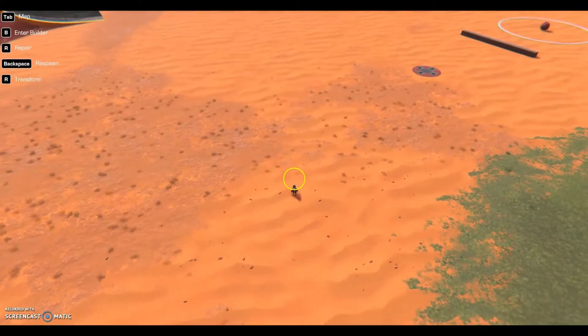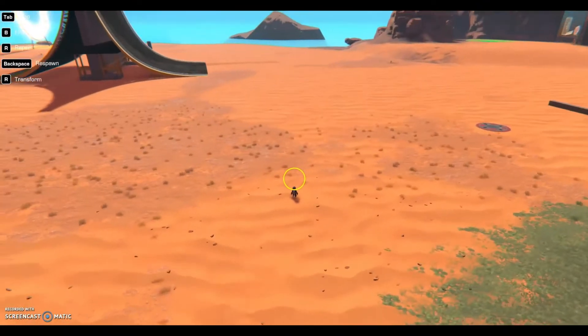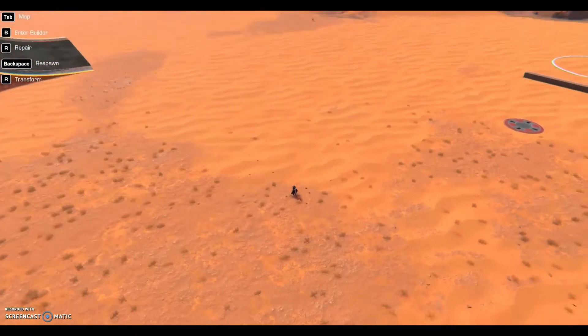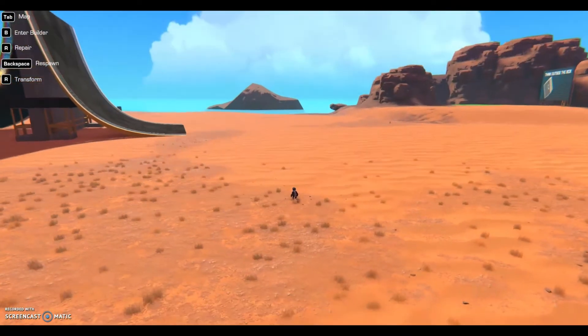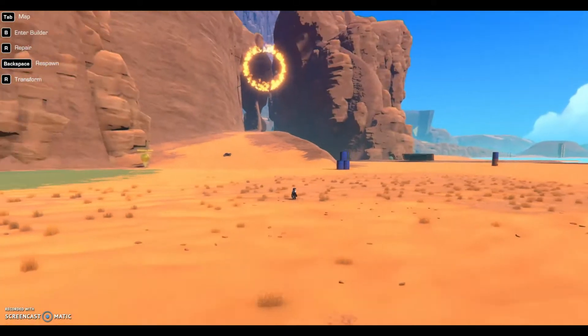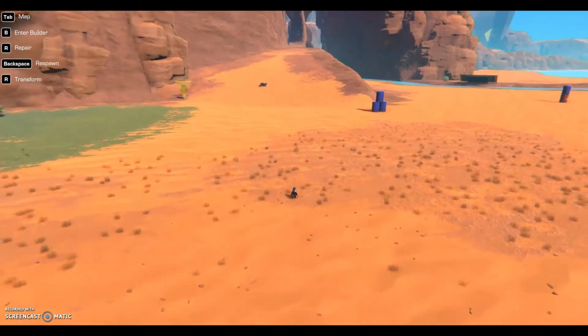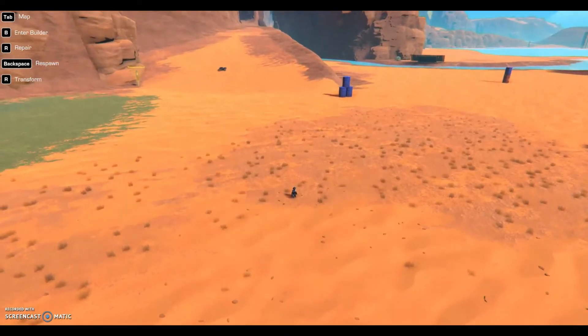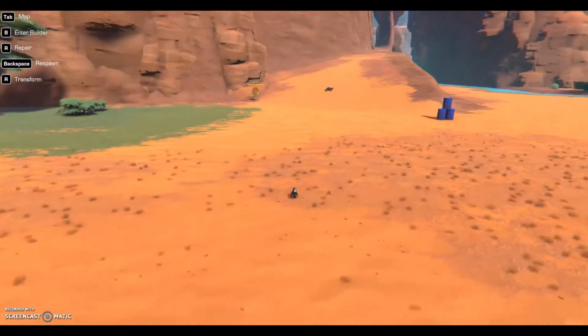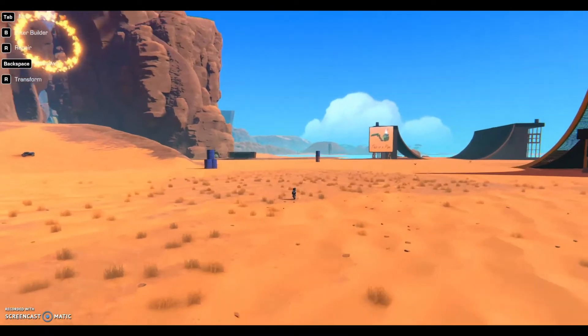Hello guys, how are you doing today? We are playing Trailmakers — this is a new game — and today, in this beautiful sand area, we are going to make a car. Let's get started. That's my prototype back there, don't worry about that.